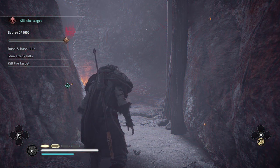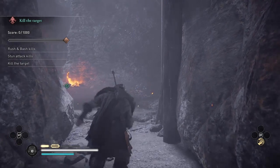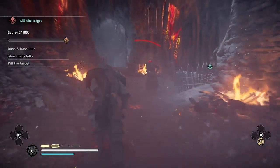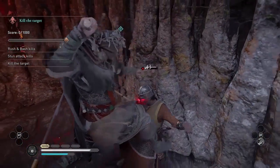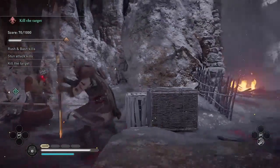To get the gold, you'll need seven Runic Bash kills, like I'm going to do on this enemy, and you do extra damage if you slam them into the wall.